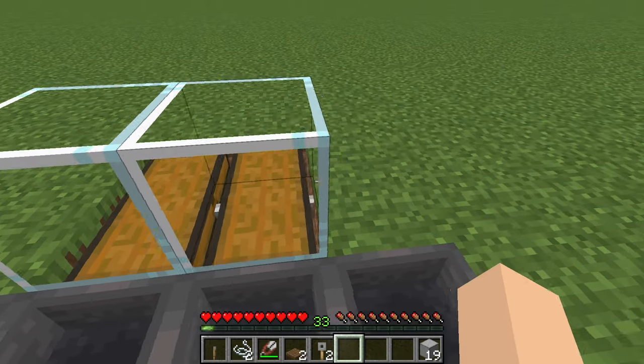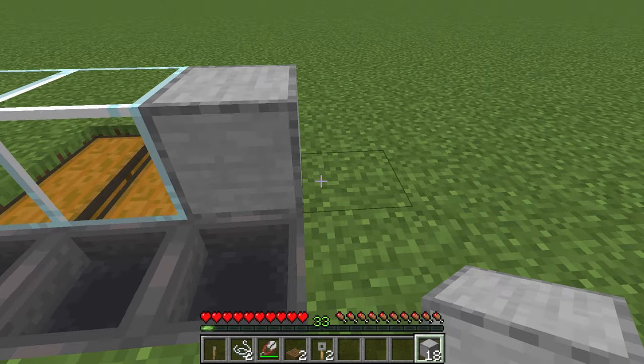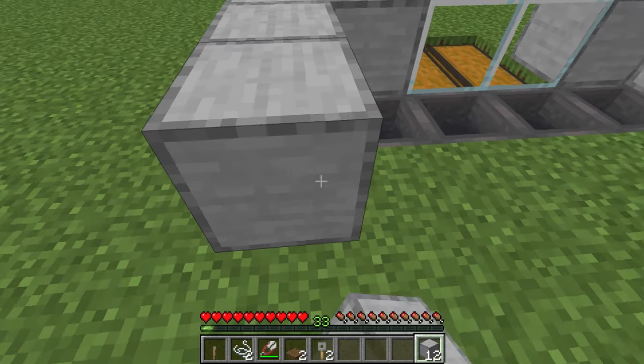Then you want to place a glass on top of the chest, and place your full blocks around it like this. Place the blocks exactly like I'm placing them right here.